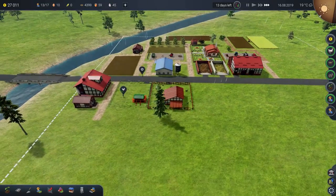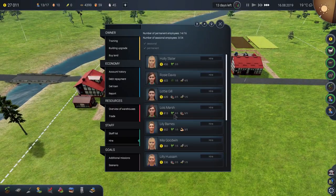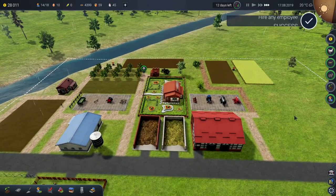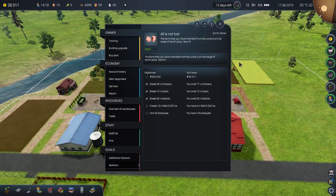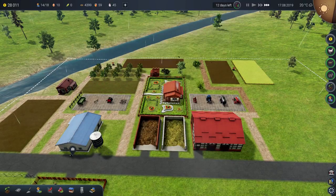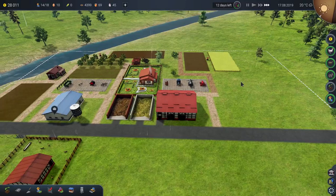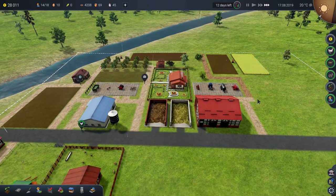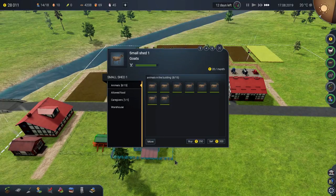Thousand dollars — permanent employee. There we go. Done. A little extra cash moves me towards my 20 employee goal. I have 18, so two more employees. It's going to cost me in the long run. That was a short term gain for a long term pain. But who cares.